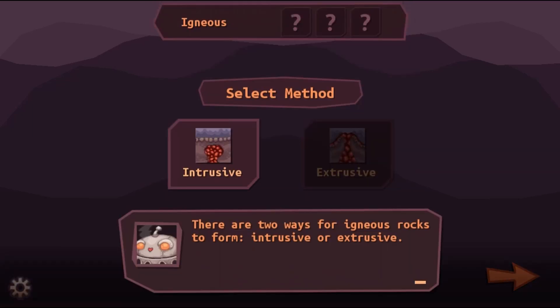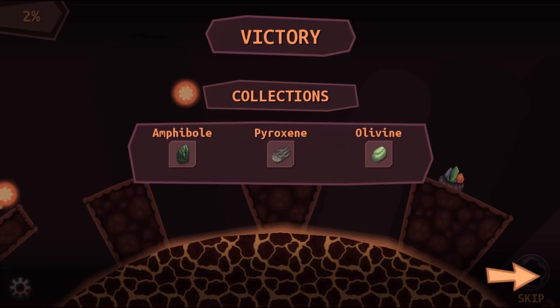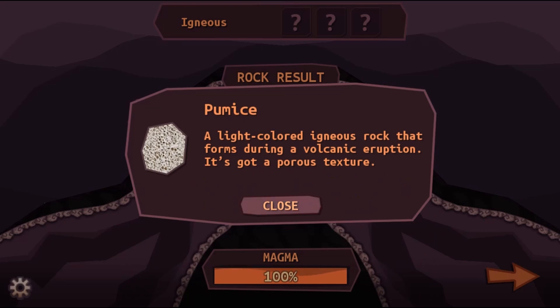Once you have collected the minerals, you will proceed to the magma chamber to melt them into magma. Use the space bar or click on the icon to start the process. Once you have the magma, you will proceed to the magma cooler to form igneous rocks.